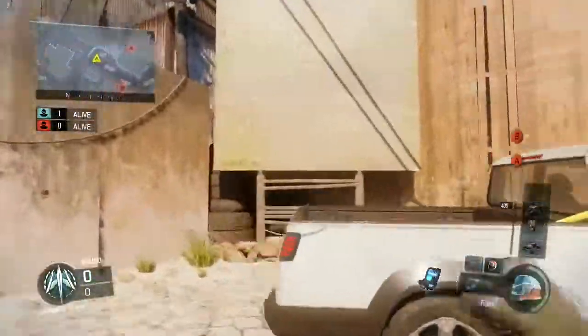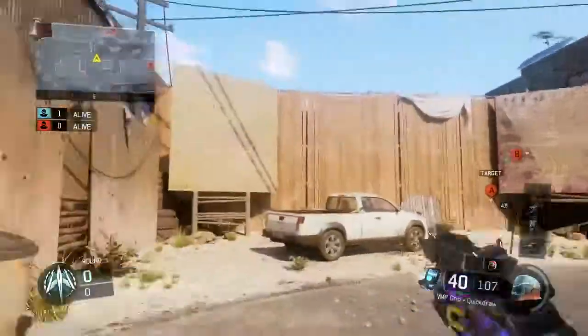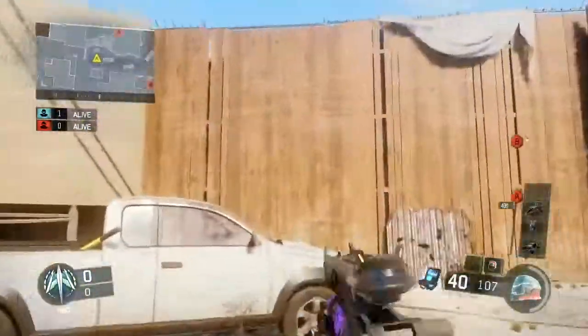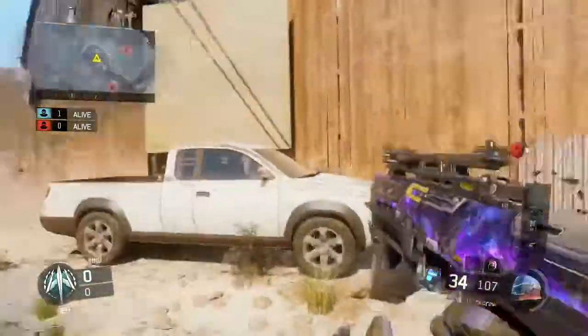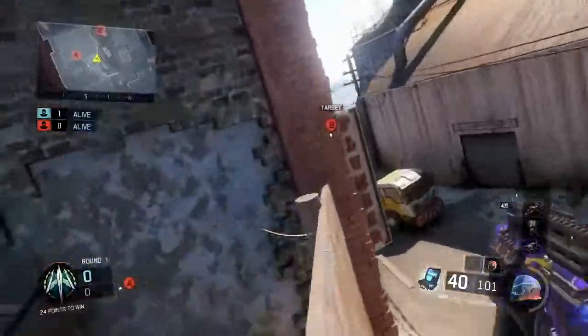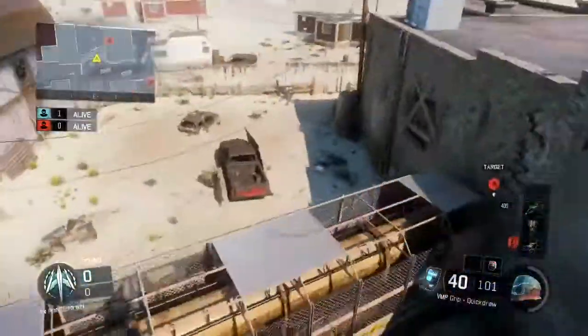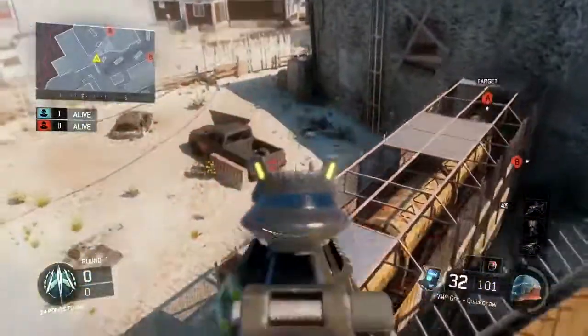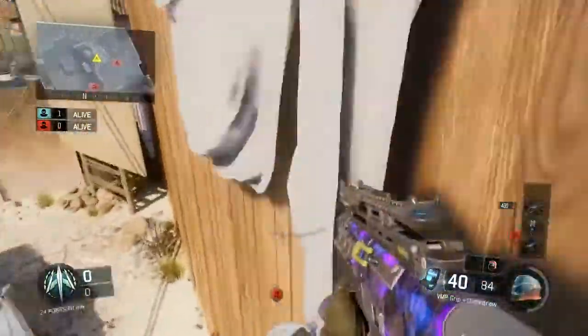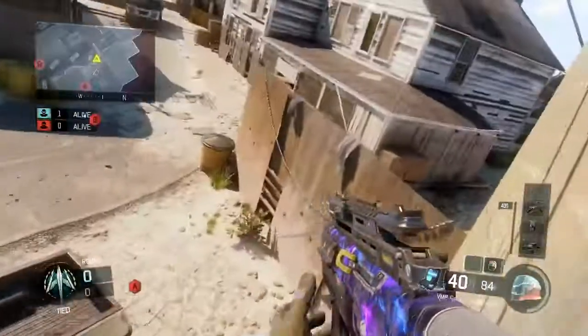Another good spot is right here. Let's say you're at mid map and all of them are hitting A from their spawn — you hit mid map and you want to check if they're in there. What you can do is just go up here on this wall run and just check over, see if you see anything. If you do, you come down. It's a very good spot to check around your field, your junkyard, whatever you want to call it.